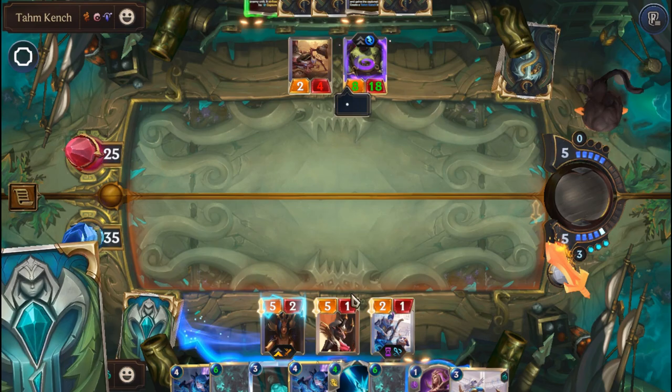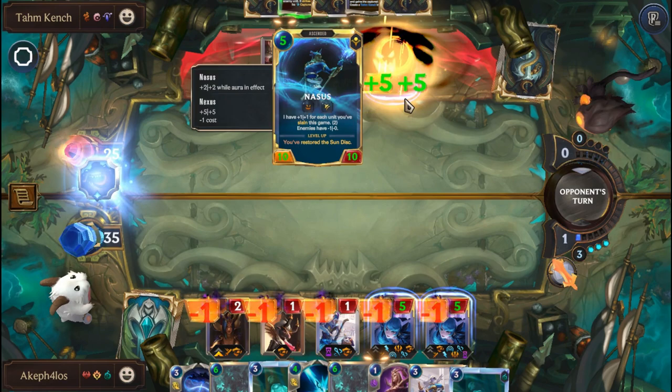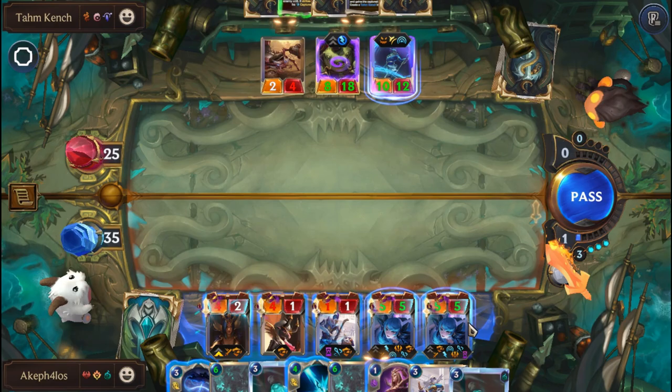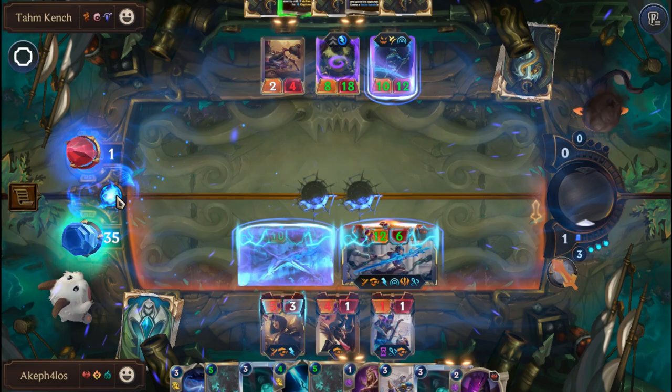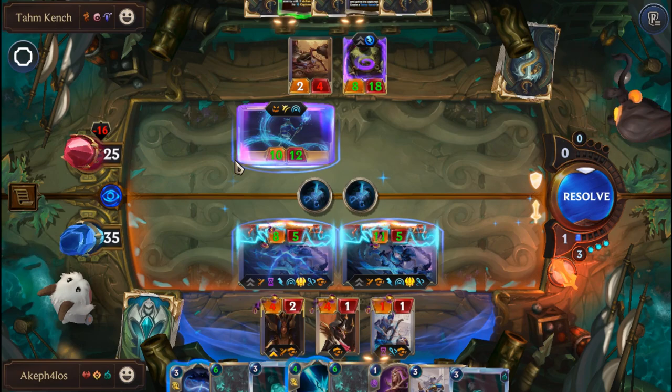Bringing on Gwen. If we attack, I think that will be enough to take down the Nasus — hopefully. Oh, that won't be enough, but it decides to block the Ephemeral. Interesting — I thought it would block the 11-5. I'm not complaining, however. This is a silly play on the side of the AI, so we're going to accept it.